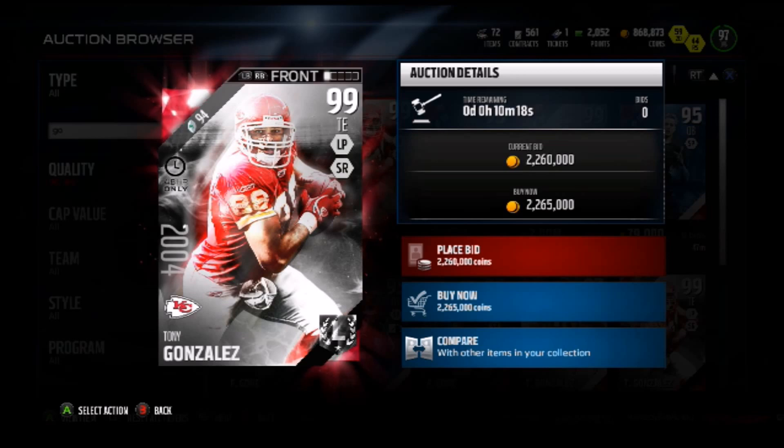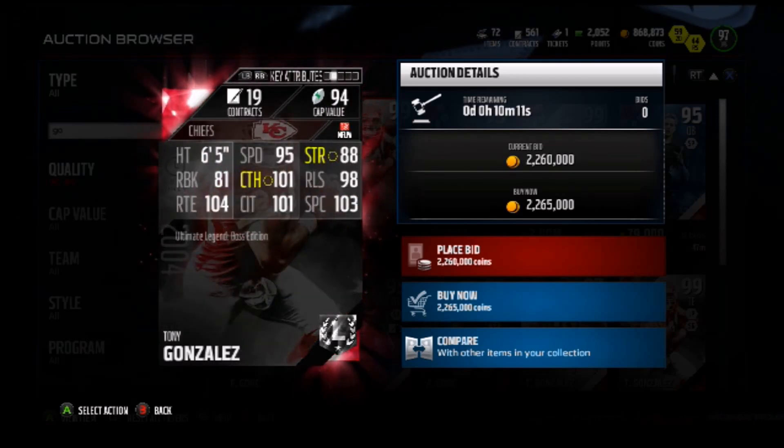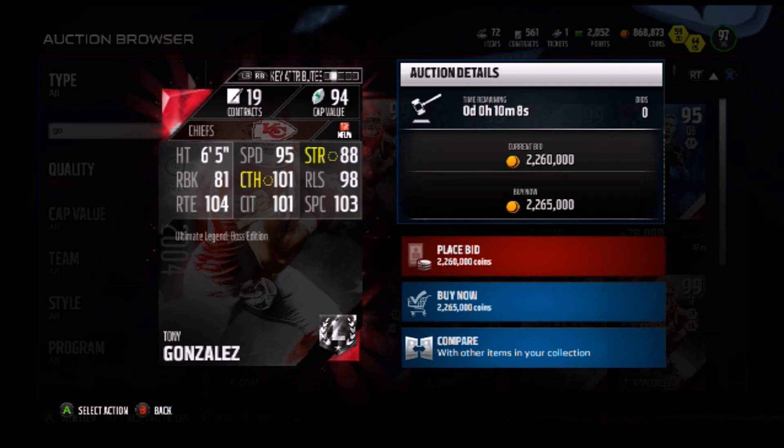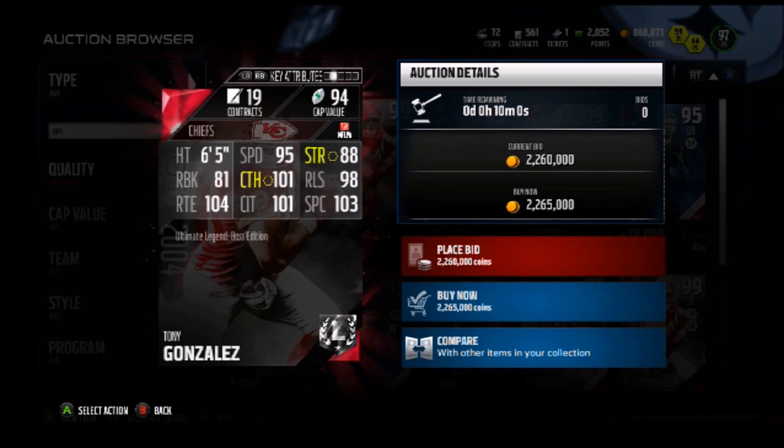We got 48 hour 2004 edition Tony Gonzalez, the tight end. He's got 95 speed, 88 strength, 81 run blocking. He's 6'5 though, so he can make those spec catches. He has a 103 spec catch, 101 catch, 98 release, 104 route running with 101 catch in traffic. This dude is an absolute glitch.